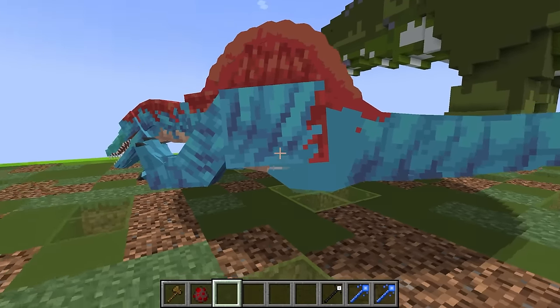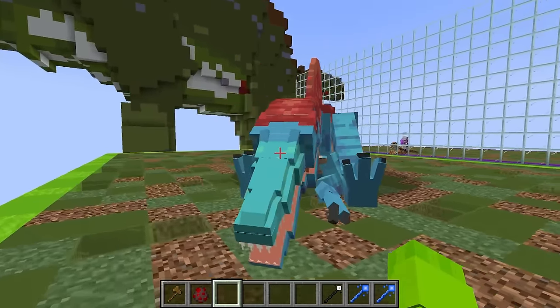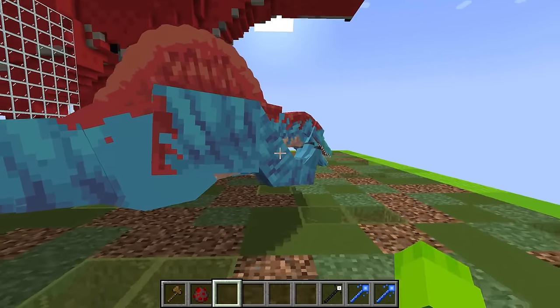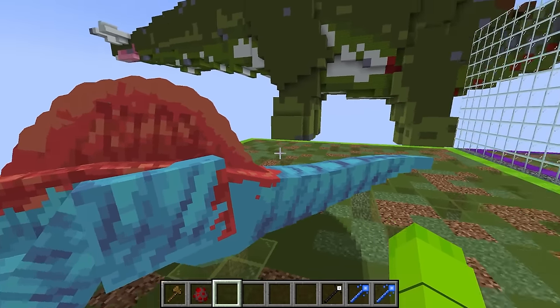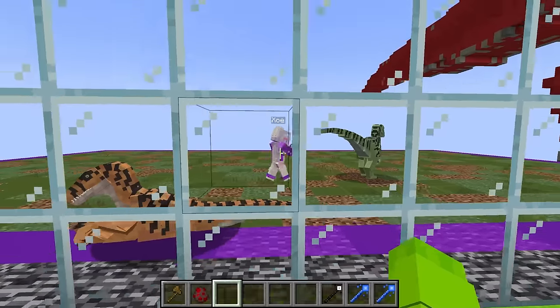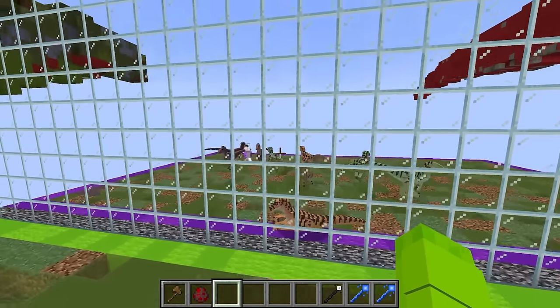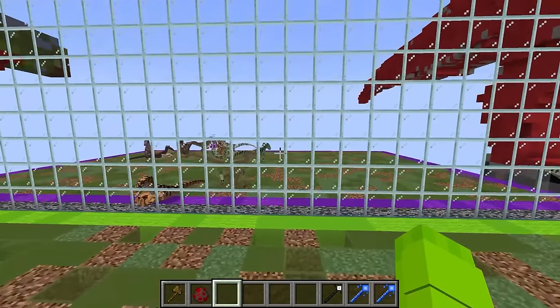Let me just spawn him down and see. This guy is absolutely ginormous and he's blue, which is like a super cool color. But for whatever reason he's sleeping right now, so maybe he's just taking a little break before the mob battle starts. Now that I'm thinking about it, Velociraptors usually run around in a pack, so I'm gonna spawn in a whole bunch of them. Zoe's spawning in a bunch of Velociraptors — this actually might be a little bit dangerous for my Spinosaurus.